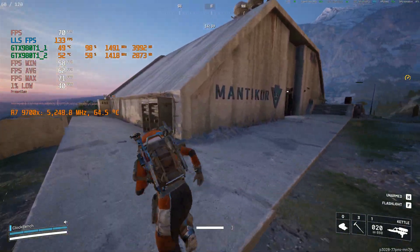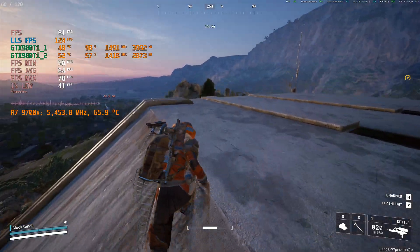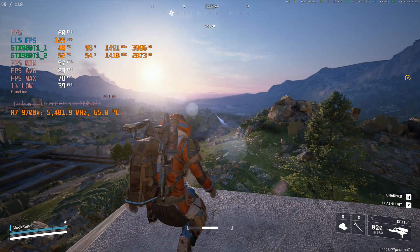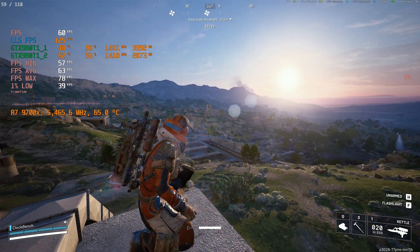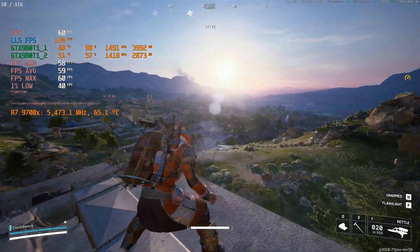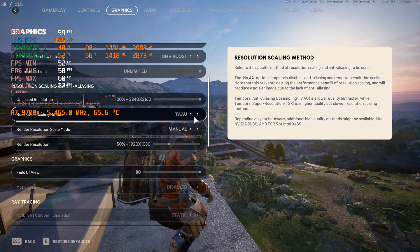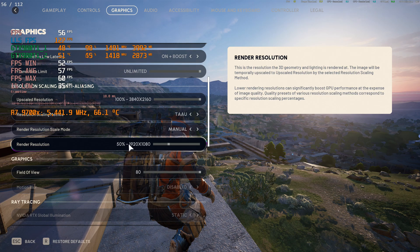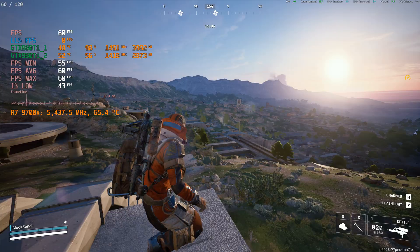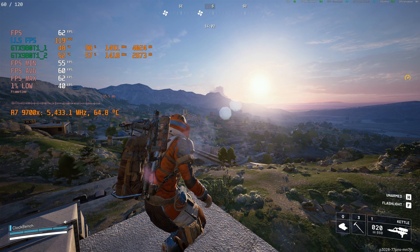Let's go for a little run around and sit on top of this Mantic Core building. This is a pretty good spot right here — this feels super smooth. We're currently at TAAU 50%, which is an internal resolution of 1080p exactly. Pulling 60 FPS actual and approximately 120 fake frames.